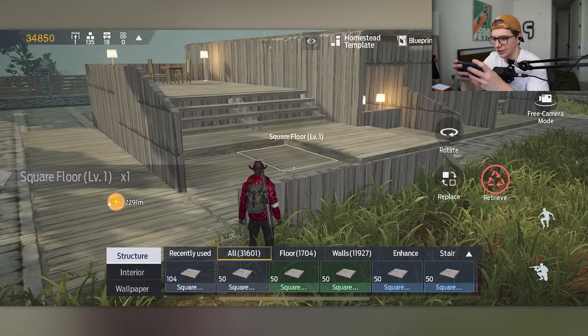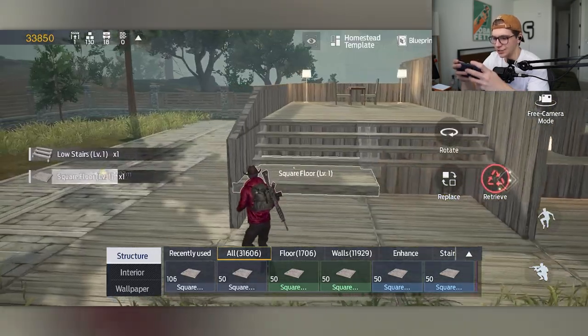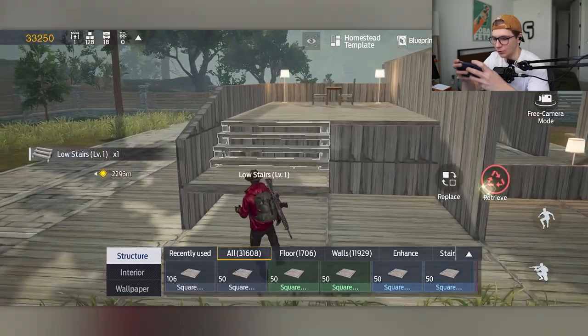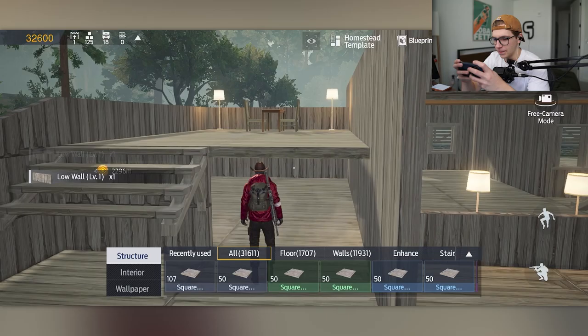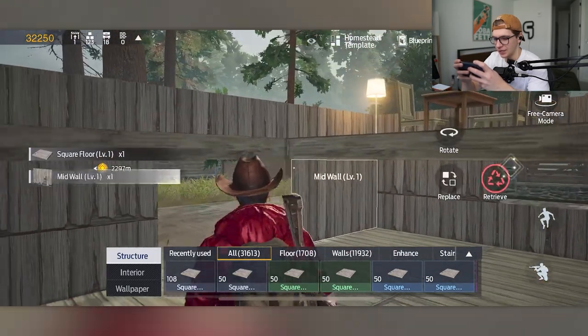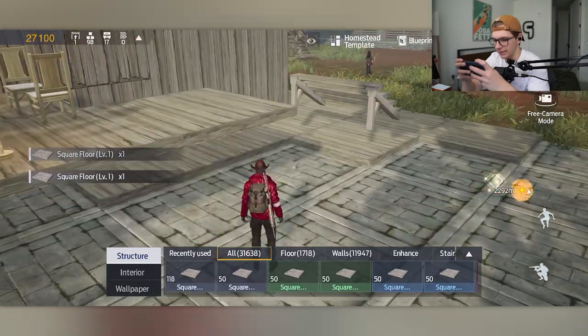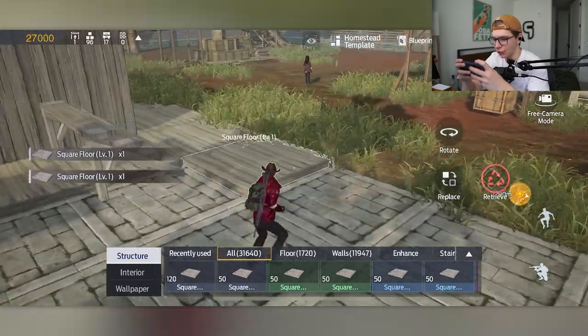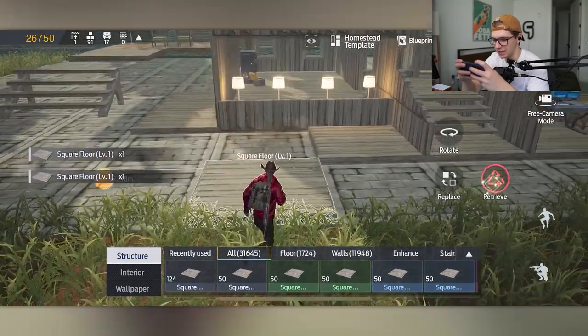I'm thinking all this has got to go. They give you a pretty good starting homestead — there's a dining room and all that — but we want a clean slate, or as much of a clean slate as we can get. Looking at the bottom bar, we have about 30,000 building pieces we can use to build up this base.